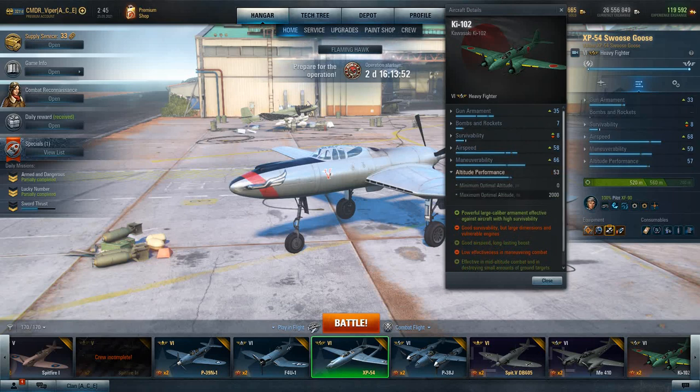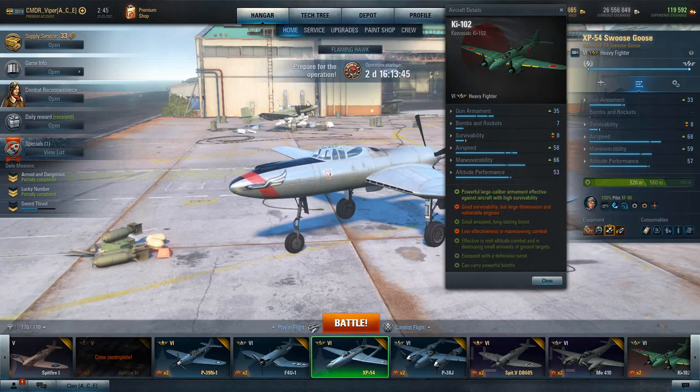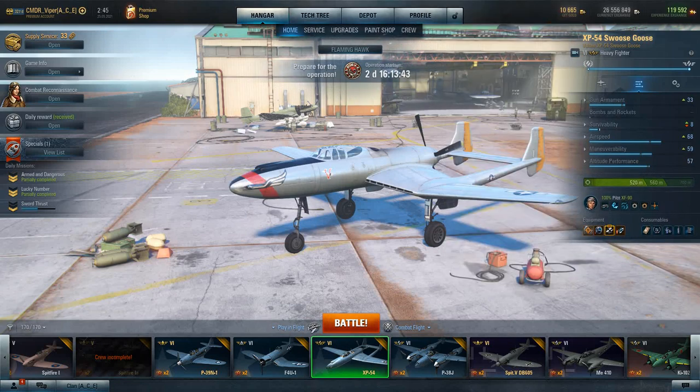It has much better altitude performance and acceleration, which does play out. As you saw, producing that ace was pretty easy for this thing to do. It just flies very smoothly.